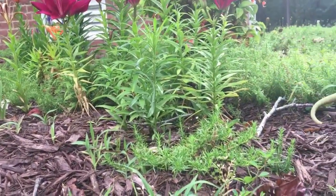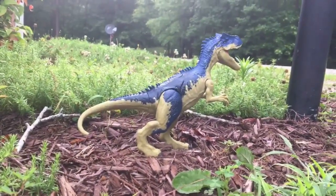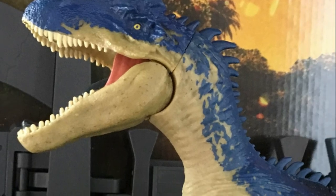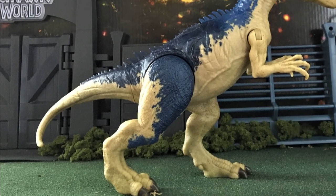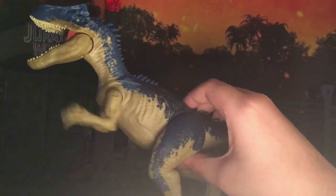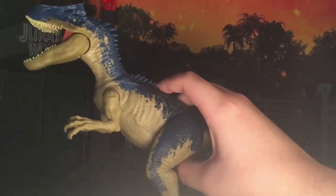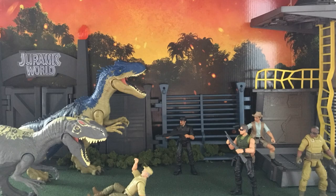For 2019, Mattel introduced a new Allosaurus for the Dino Rivals line. Detail-wise, it has various scale and skinfold details, with the addition of quill-like spines, similar to those on the 2013 Allosaur. The paintwork is a simple three-way scheme of two shades of blue and a tan underside. Slashing claws and biting jaws make up the action features. Overall, the figure differs greatly in design from Mattel's previous figure.